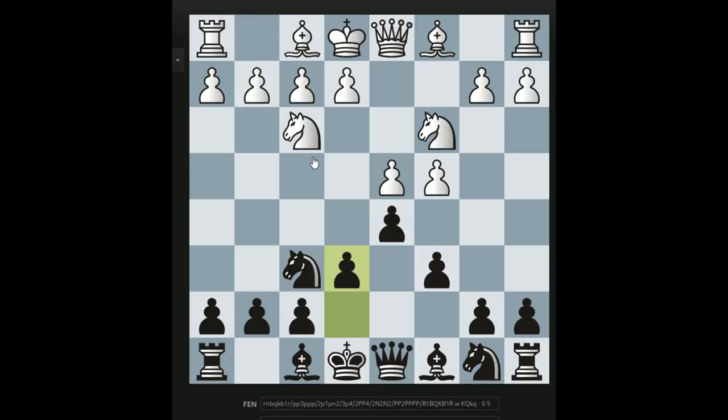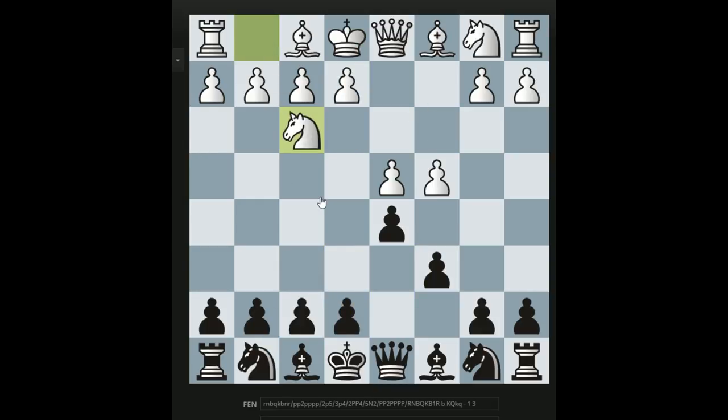After c6, Nf3 leads right into a Semi-Slav - that's what you're looking for. The main alternative is e3, and then e6 leads into a Semi-Slav, but the very well-known position after Nf3 Nb-d7 is called the Moron System, and white generally goes Qc2 or Bd3. There's a lot of theory here - this is like the main alternative for white compared to going into the main Semi-Slav position with Nf3.